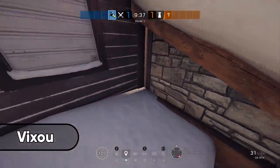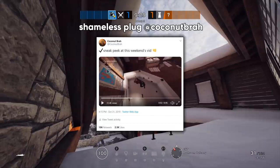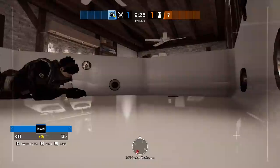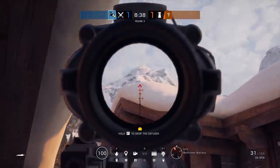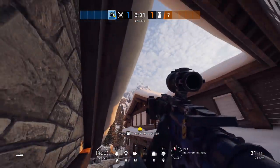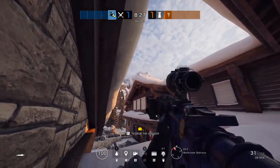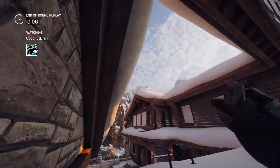Going over to Chalet, we have the trick I used as a sneak peek on Twitter — a way to deal with that annoying player anchoring in the tub. You can't get rid of this player by going to the floor below and shooting up, and if somebody's anchoring in here there's a good chance they have an ADS on the window. So we're going to skip all of that by going prone in the corner above the ladder, lining up your crosshairs where shown, and throwing a nade that would make any Counter-Strike pro proud.